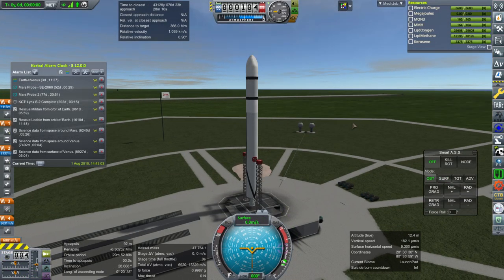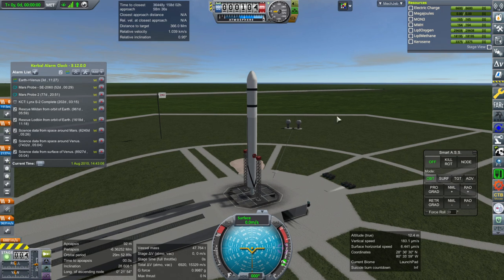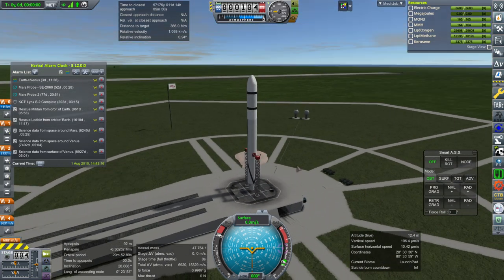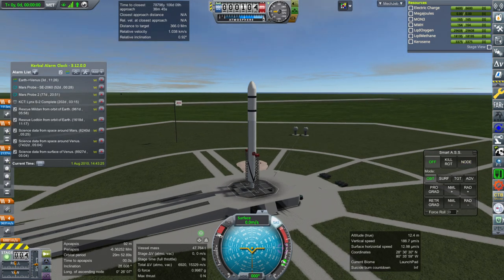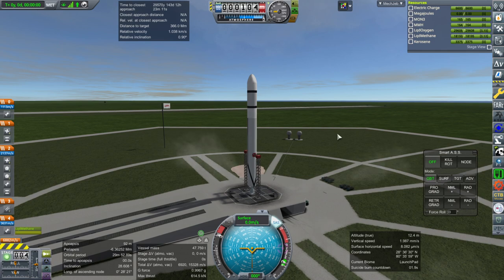This is the first of our Venus probes - same setup as Mars Probe 2. We have a backup, but if this works I probably won't send it. SAS on, throttle up. We are a little bit ahead of the Venus window but it was more convenient, and it'll give us time in case we need the alternate. Ignition and launch.